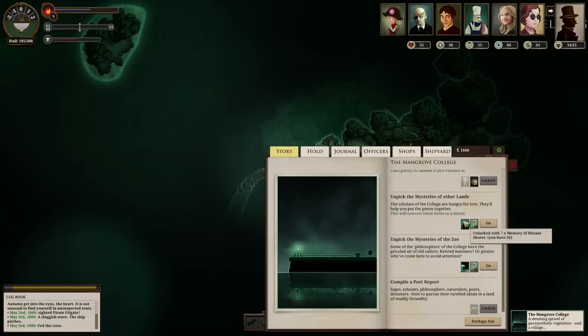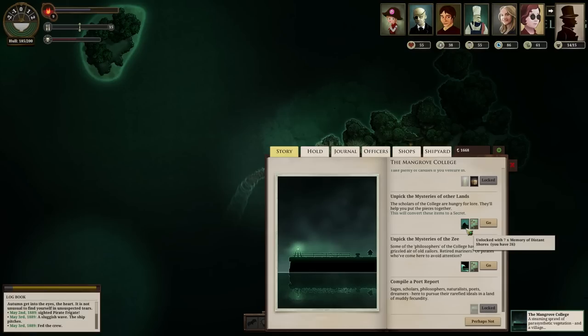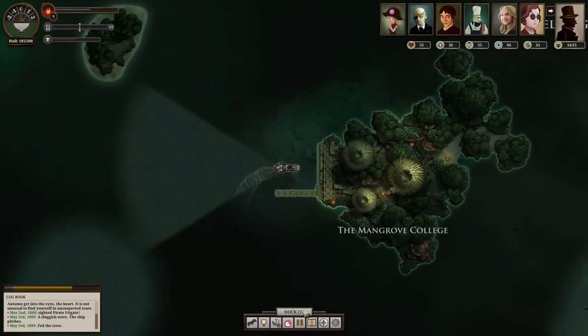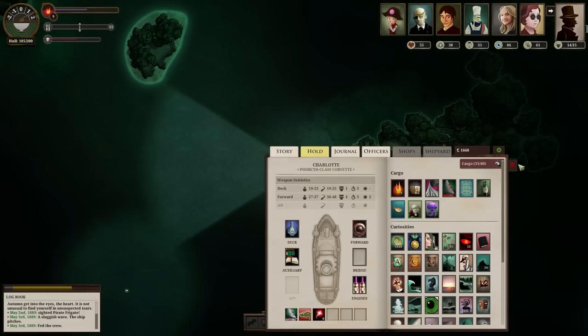I can convert my stories and memories and stuff into secrets, but I don't actually need secrets. I do have a lot of memories of distant shores though - twenty-six. Wouldn't hurt to use up seven of them. How many blemigans do I have left? I think three. Yeah, three more.